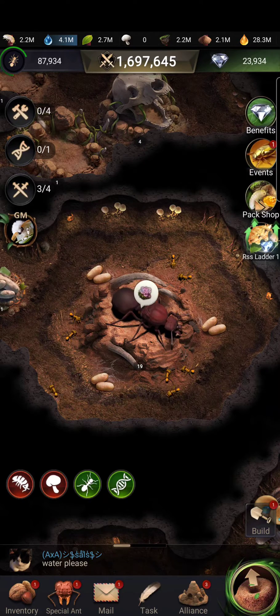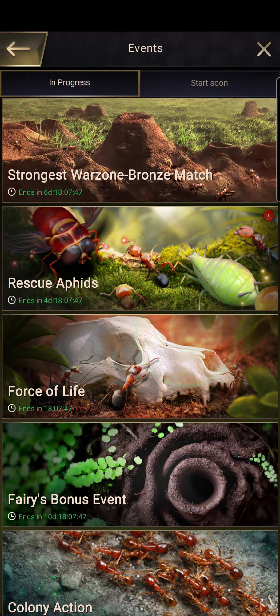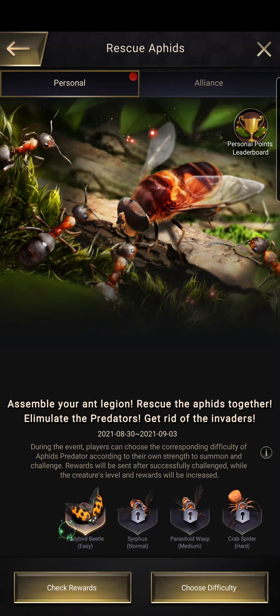This video is for you both on how to navigate this quick vet. Go to Events, press Rescue Aphids, and at the bottom you can see this little scrolling thing.